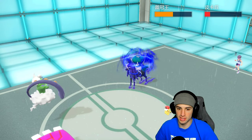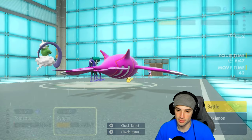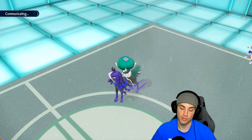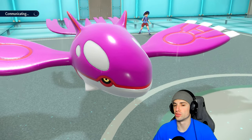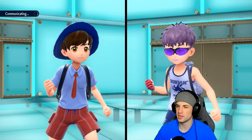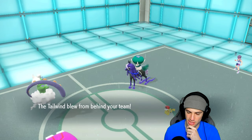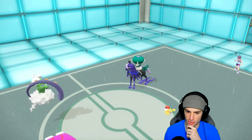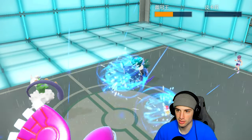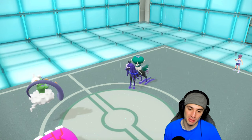Tornadus is scaring me with how much damage it took, but Bleakwind Storm does nice damage into Pikachu. Now I'm gonna set up Tailwind and start sending Origin Pulses. I get speed drops, Tailwind is out, and I drop an Origin Pulse for a double KO! I needed them both to soak and it worked perfectly. Tailwind's out and my Origin Pulse is flying — but it misses Shadow Rider!